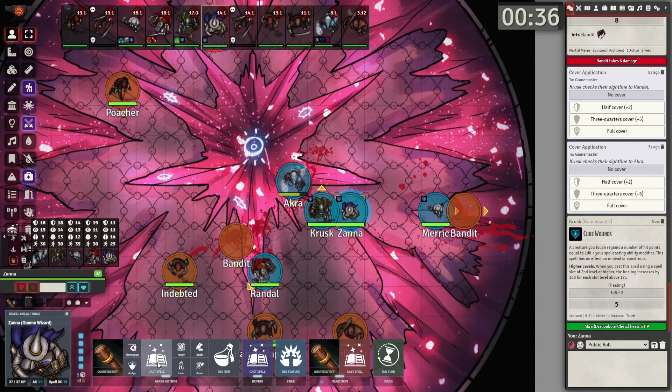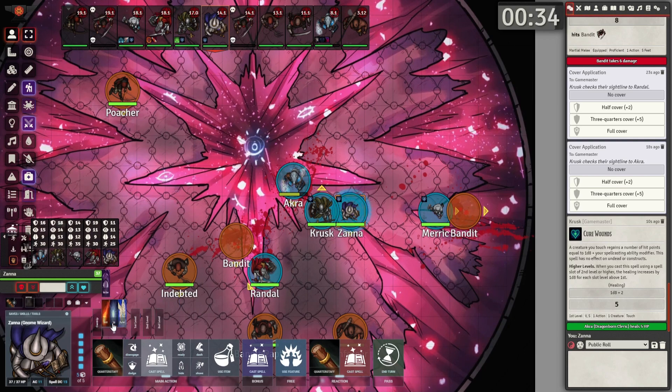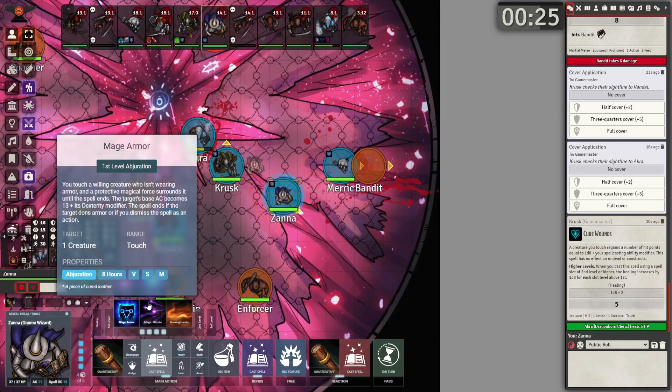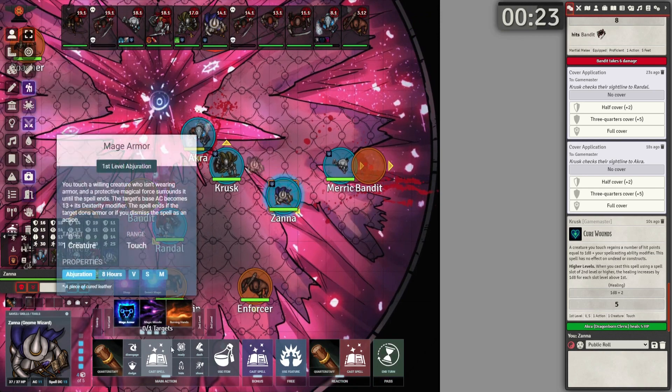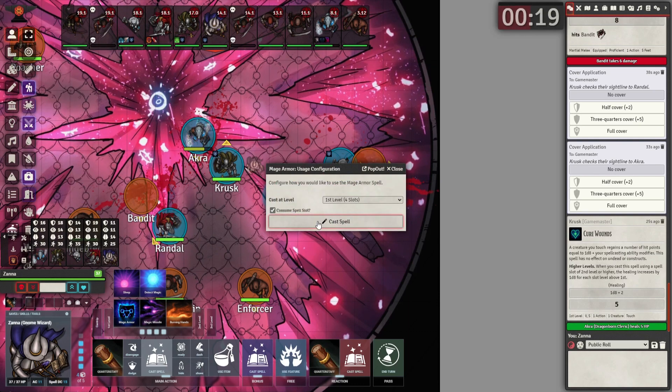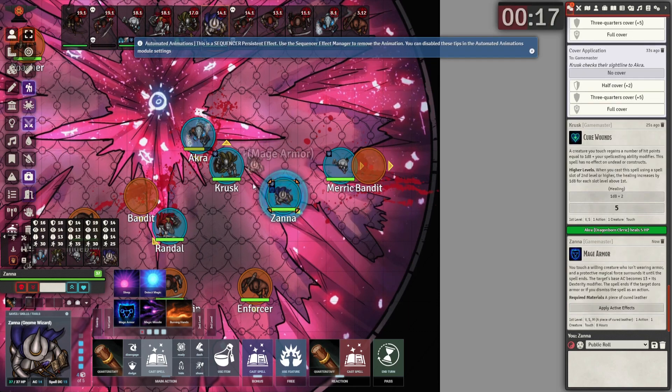Now let's look at the wizard — he has a ton of options: cantrips, first-level spells, second-level spells, third-level spells. I recommend you test all of these before your first combat encounter. Let's say he decides to cast Mage Armor — just click the Mage Armor ability and there it is. He gets that little shield over him, which is cool.